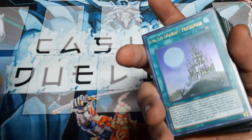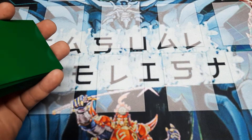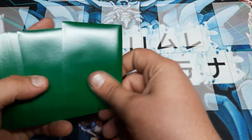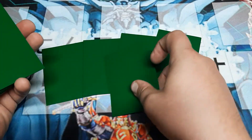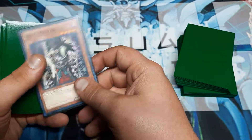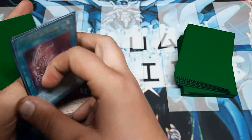I'd like to see what we would get. I'm going to do the first one as though we were going to go first, we'll see if we can set up, and then I'll do another one going second and see what would happen if we could Gatecrash. So let's get our five cards for going first. We get a Skullmeister, so if we do end up having to play through an Ash Blossom, we can.